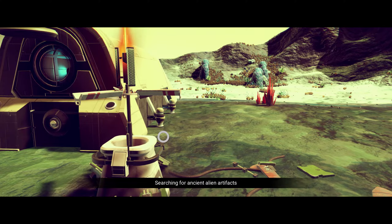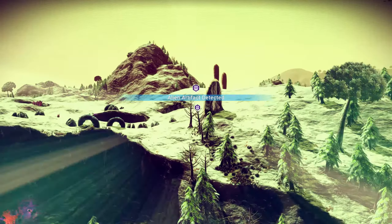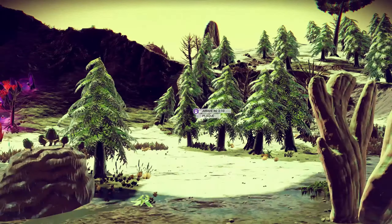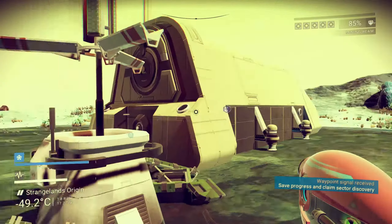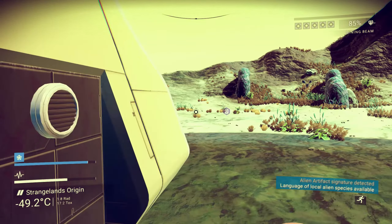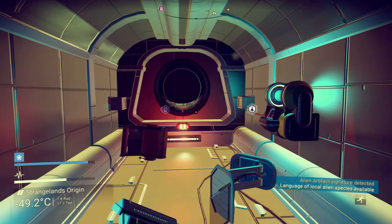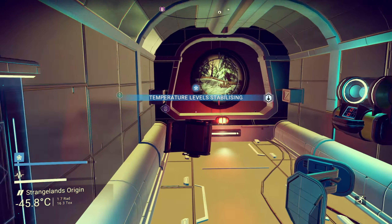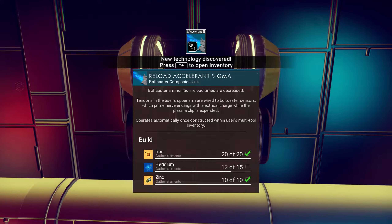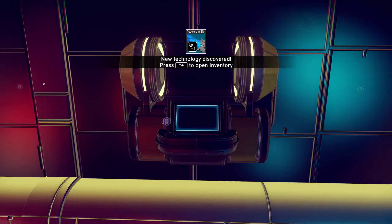Searching for alien artifacts. Thank you for that FPS drop — that was fantastic. Alright, it's over there. We'll go take a look at that after we check what's in here. New technology discovered: reload accelerant for my bolt caster. Alright, cool. I can't use it, but okay.